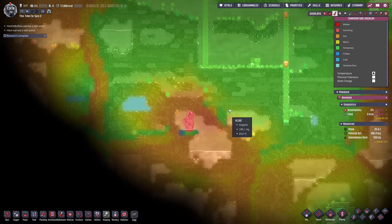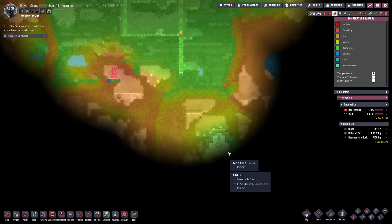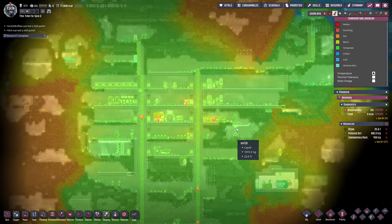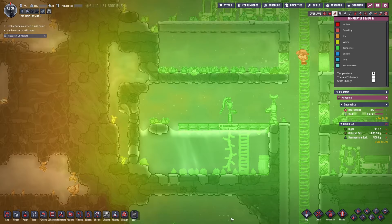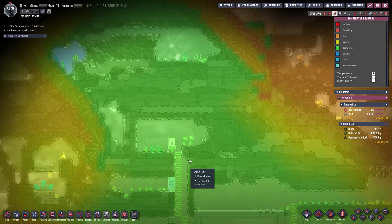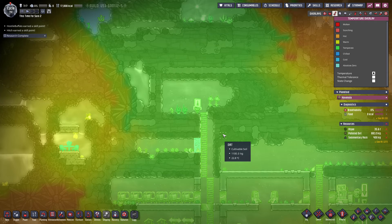We need to worry about our temperature overlays — at least early tame this thing, close it off and stifle it until we can figure out how to cool it down. We have a cold biome way up here, but I'll see if we can find something closer. We need to start insulating our base or we're going to die to heat. We also need to move some things and make sure heat isn't warming up our water too much. We need to make our tank bigger, and put some showers in our nature reserve for an even larger morale bonus.